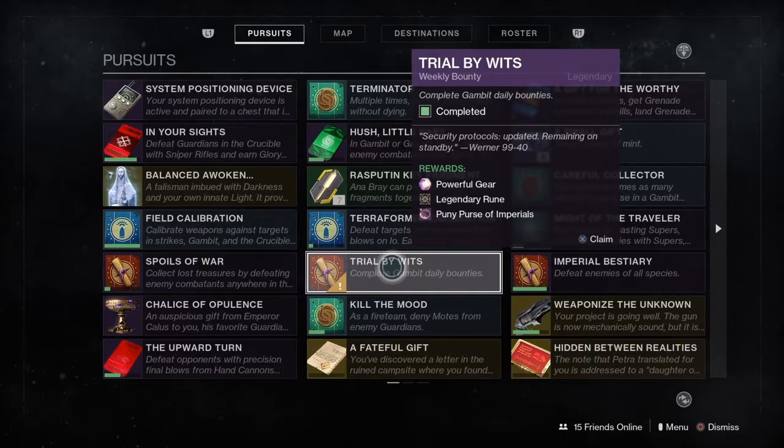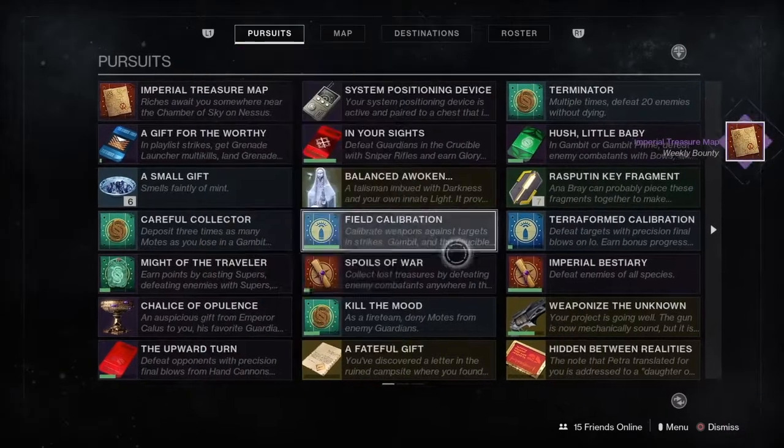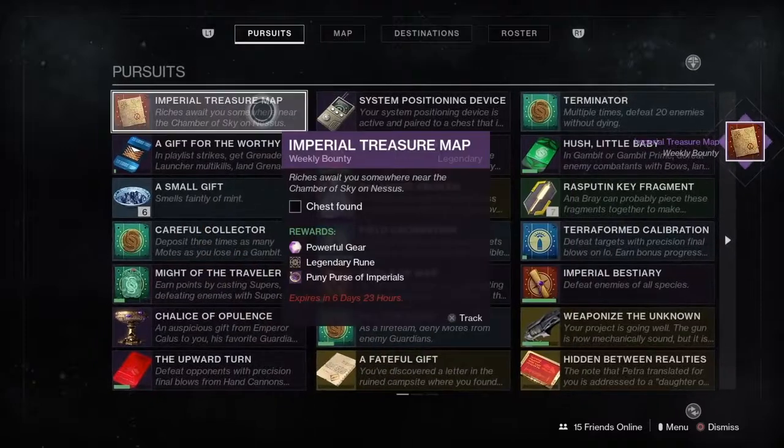Without further ado, let's go find this treasure. Now we've got that treasure map — where are we going? Chamber of Sky on Nessus. Let's go take a look at the map and see where we can get that treasure.